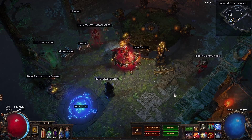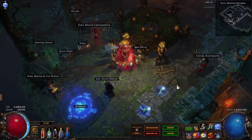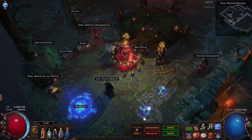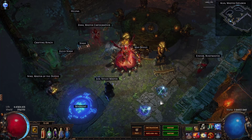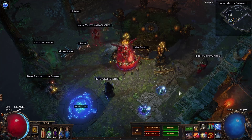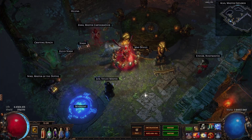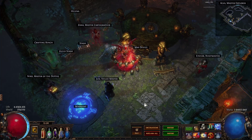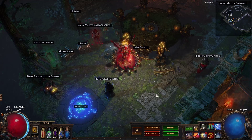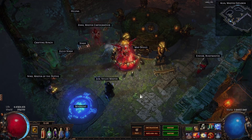Storm Brand is a nice skill which you place on the ground, and when an enemy comes by, it jumps onto the enemy, does damage to the enemy and up to two enemies around him. And if the enemy dies, the Storm Brand falls back to the ground and jumps onto the next enemy. If enemies are already near, they just jump from one to the other.